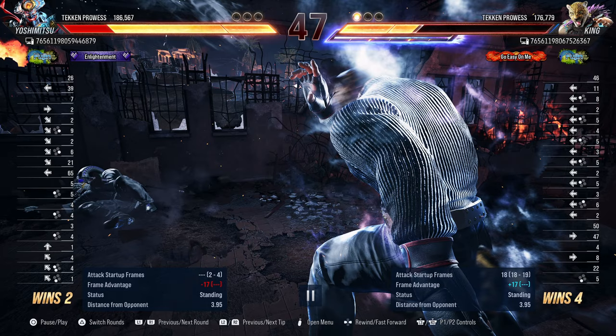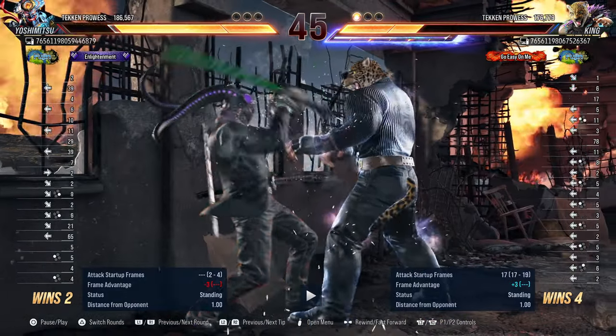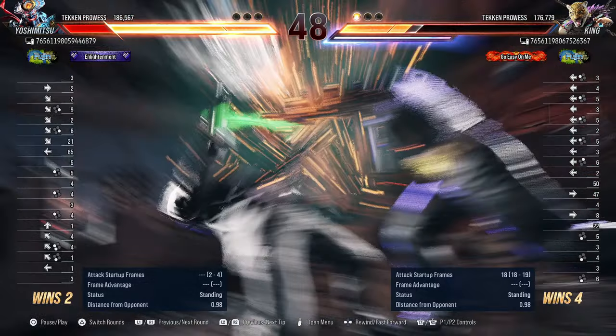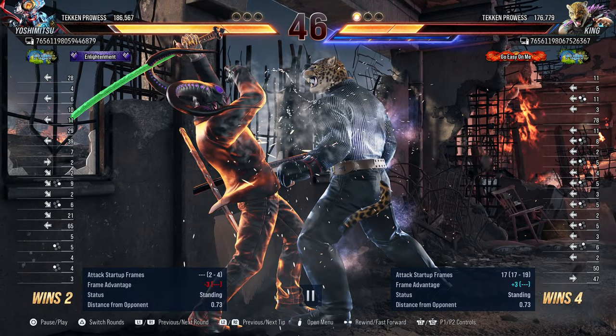He did that move — that's plus 3. Since it's plus 3, he can either go for a 13-frame move to trap you or a jab. What I would have done here is either crouch and go for a dick jab, or be a little bold and go for the samurai cutter. If not, your best option at this point is to just wait and see what he's going to do and maybe punish the grab.